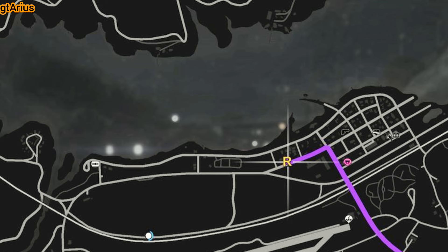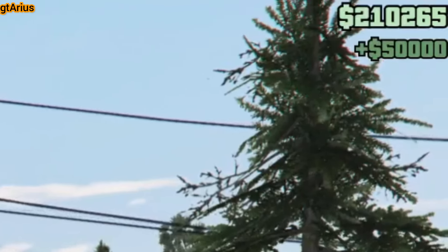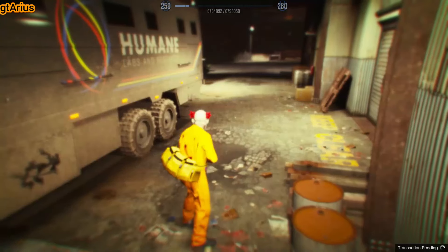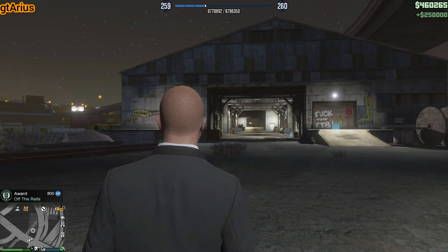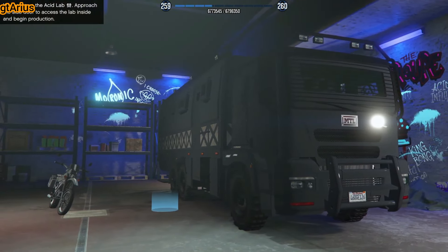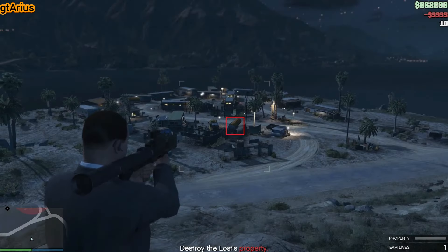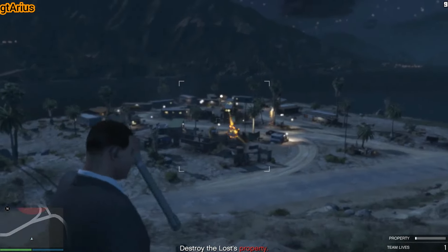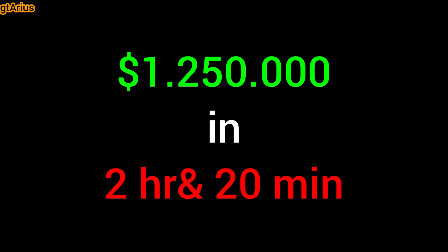Now proceed with the First Dose missions. Each mission will give you a $50,000 first-time bonus. The final mission is particularly rewarding, paying an additional $250,000 and giving you the Brickade 6x6 for free. However, don't spend any money upgrading the Brickade just yet. In the description, I'll leave a link to a super easy guide on how to complete the Fatal Incursion mission.